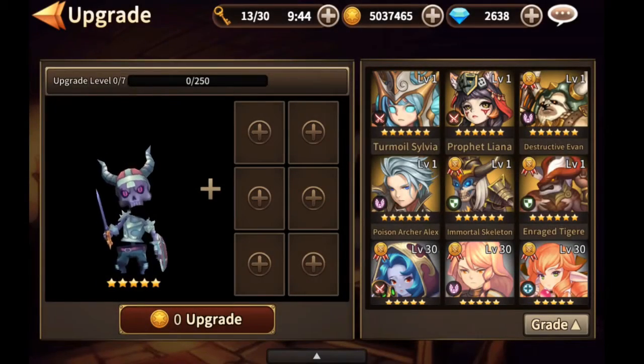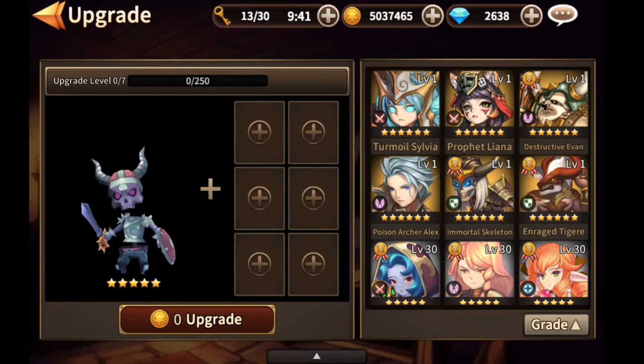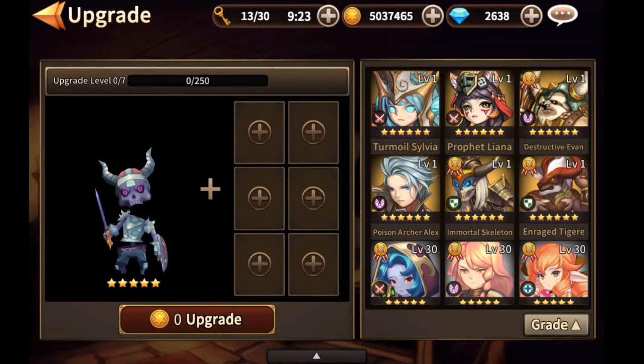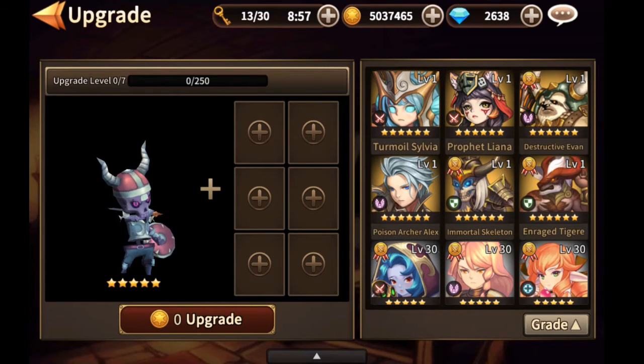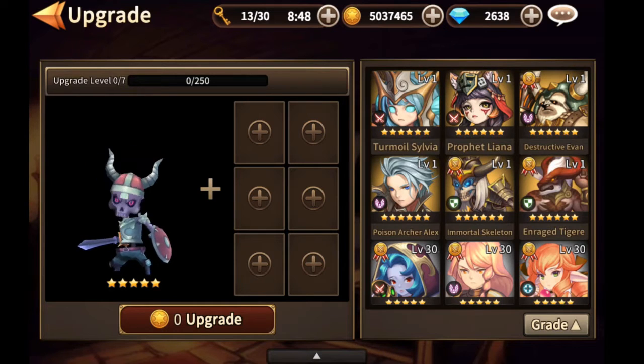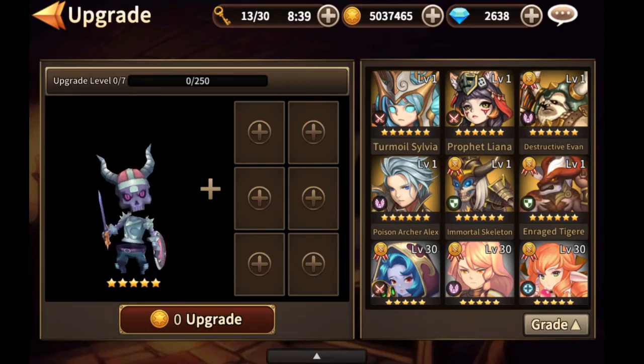Now let's talk about 5-star heroes. They take 1,750 points to be upgraded to plus 7. If you are using 3-star heroes, it will take 35 of them and 420,000 gold. If you are using only 2-star heroes, it will take 70 of them and 840,000 gold. If you are only using 2-star heroes to get a 6-star hero, it will take 140 2-star heroes and more than 1,500,000 gold. So try to get some 3-star heroes for upgrading a 5-star hero.